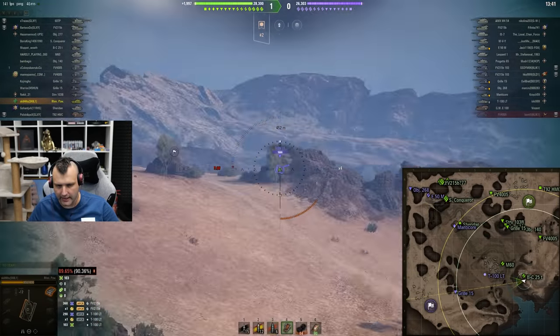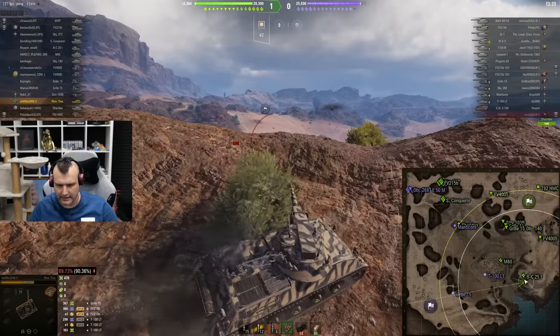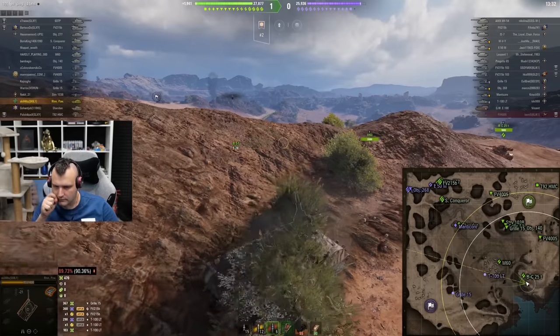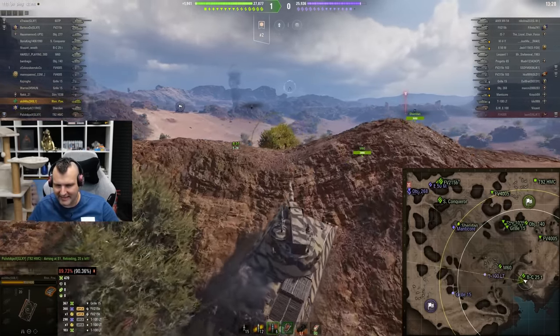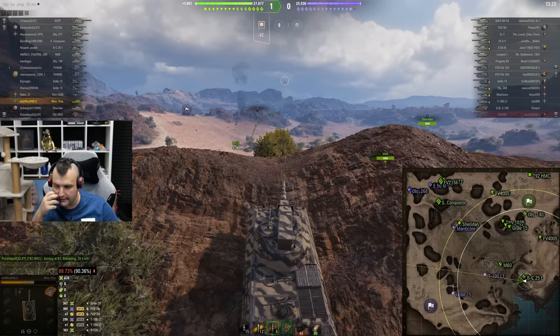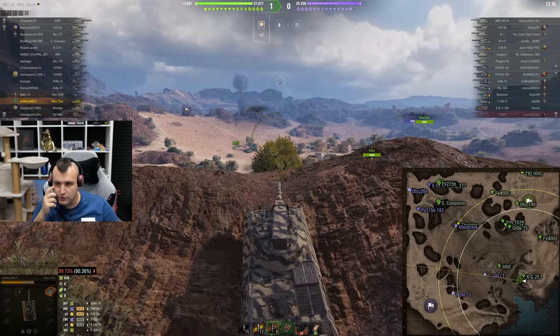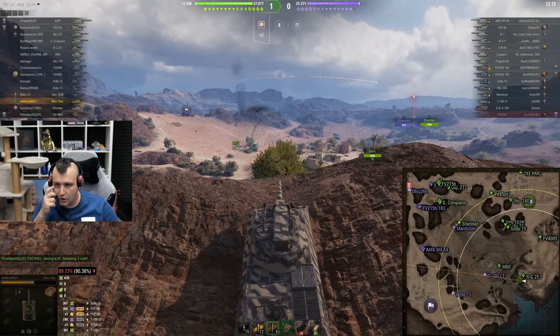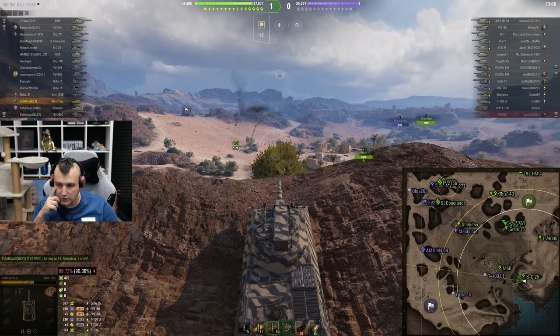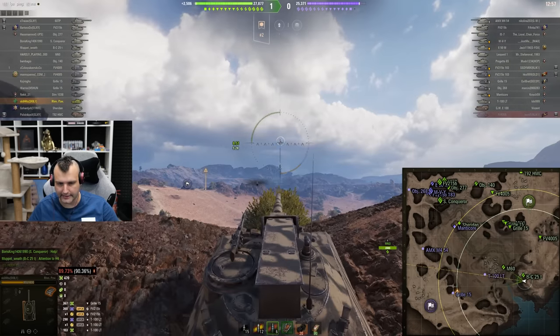Meanwhile, there's a Grille sitting in the back — we say hello with high explosives: 367 in the face! Getting spotted doesn't really change anything — we are fine. I think the best way to work this line out is to sit in this bush at this point. We notice the tank destroyers are actually making pressure — they are going in front, unlike our Grilles. But we cannot blame Grilles for sniping from the back — that is literally their job.